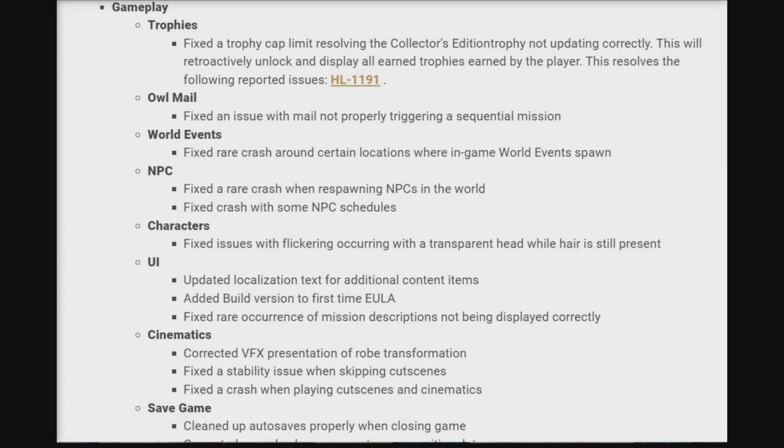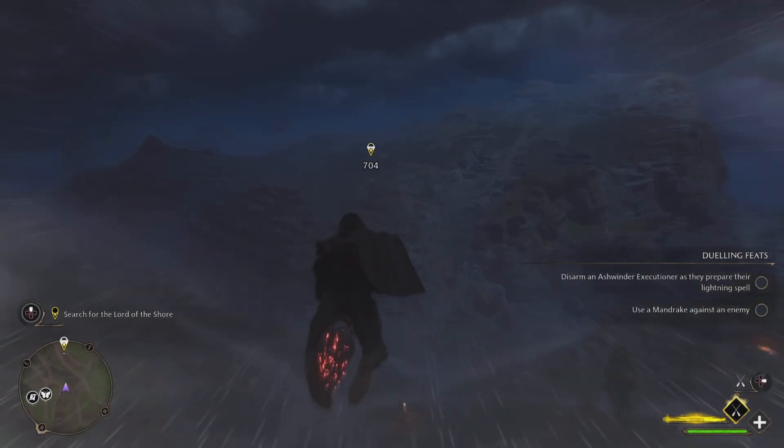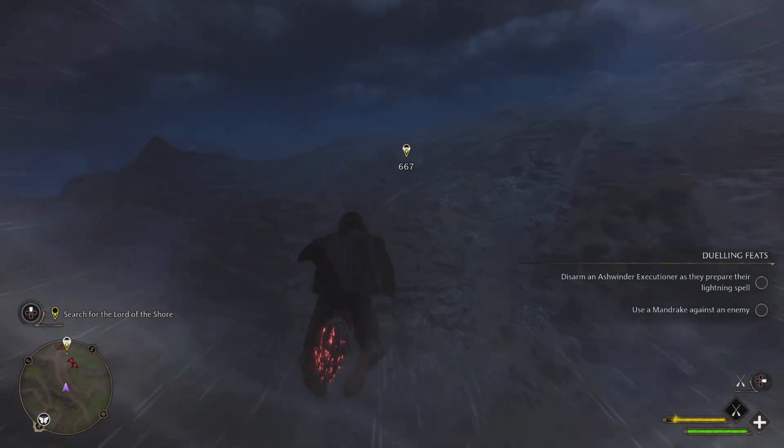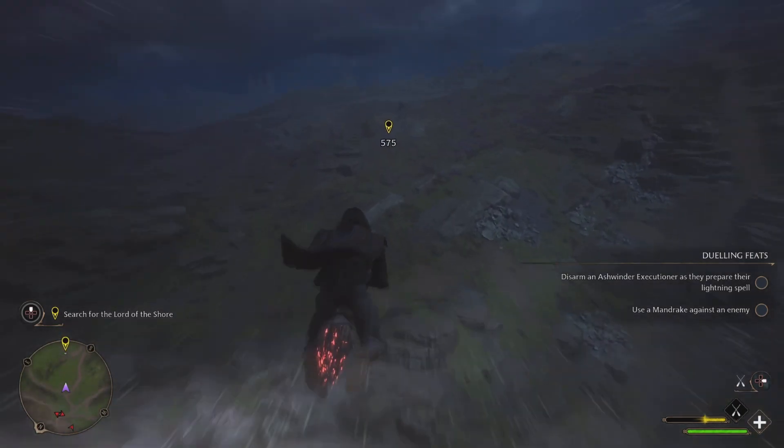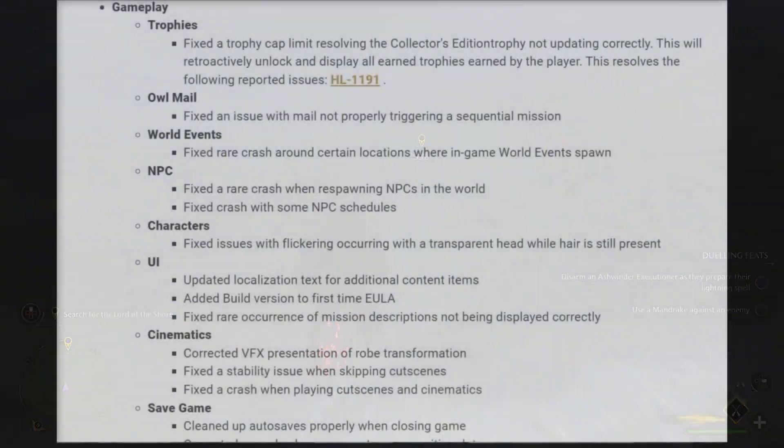Under world events, they fixed a rare crash around certain locations where in-game world events would spawn. For NPCs, they fixed a rare crash with respawning NPCs in the world, and fixed crashes with some NPC schedules.